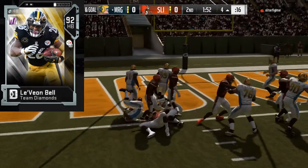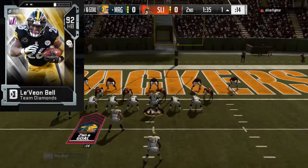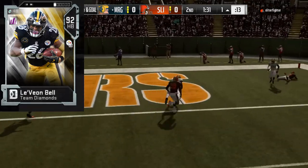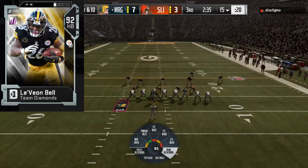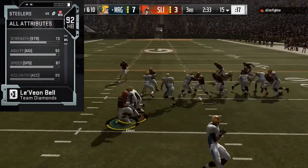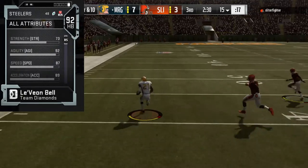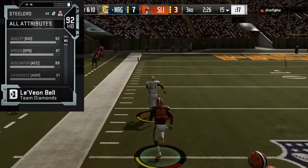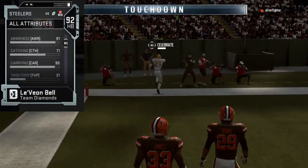My second suggestion, a lot closer to the Blitz version of Zeke, is the Team Diamond Le'Veon Bell — 92 overall, only one overall less — and he goes for 50,000 coins less, so still much better budget-wise. It's almost the same player, but you do lose speed with Le'Veon Bell, so it'll be harder to break off those big open field runs. The rest is very, very similar: 73 strength, 92 agility, 87 speed, 89 acceleration, 91 awareness.